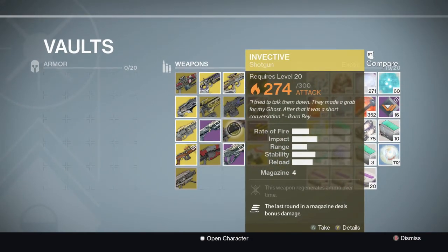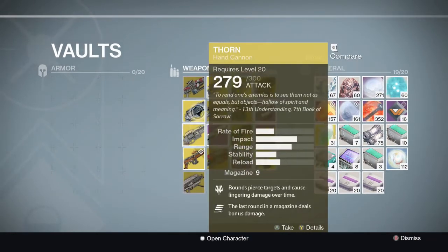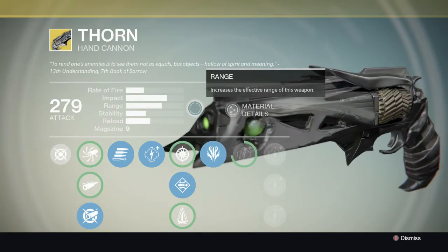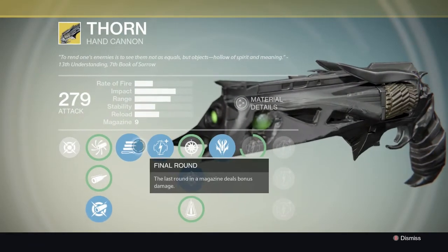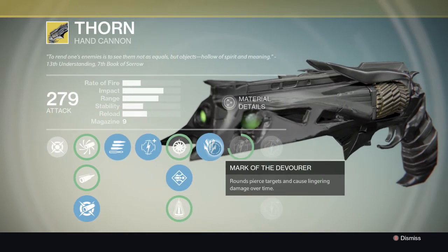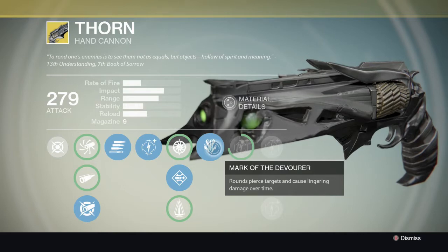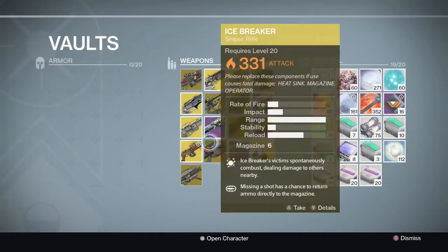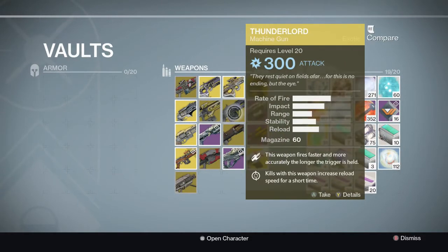Next up in the second row we have Thorn - looks like he has an extra Plan C as well. Thorn is a hand cannon with the perks Final Round, where the last round in each magazine deals bonus damage, and Mark of the Devourer, where rounds pierce targets and cause lingering damage over time.